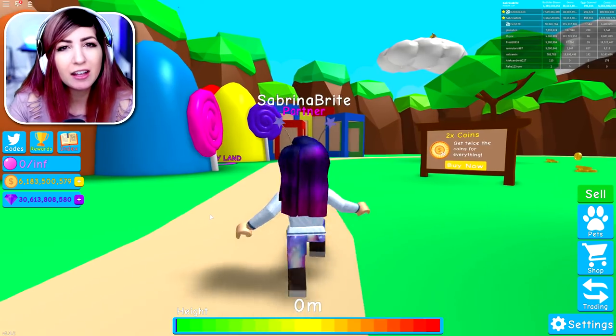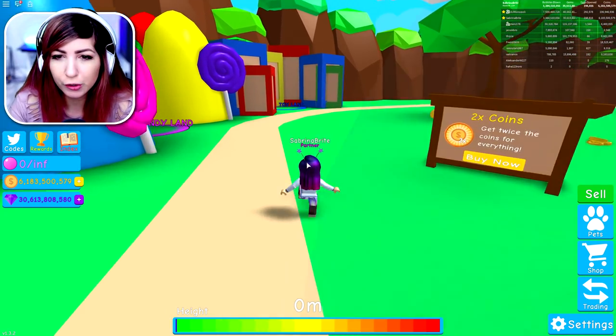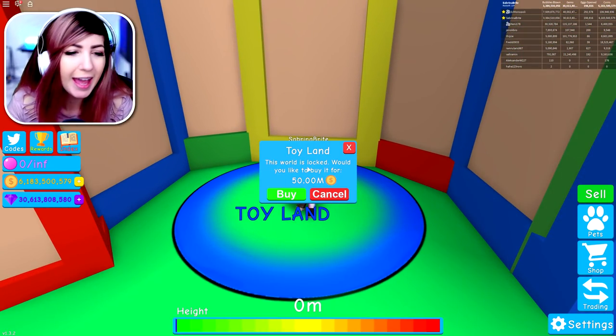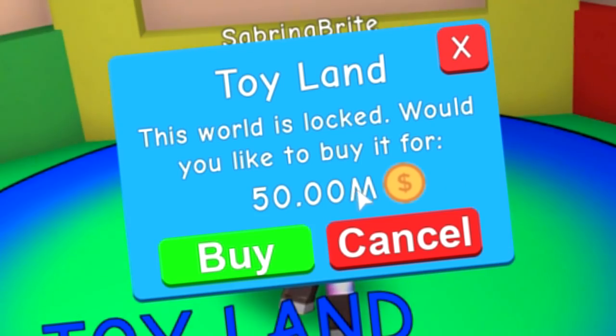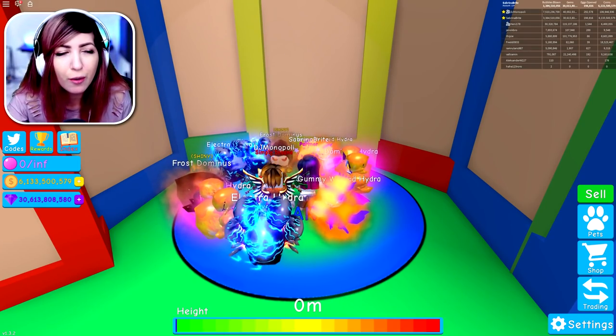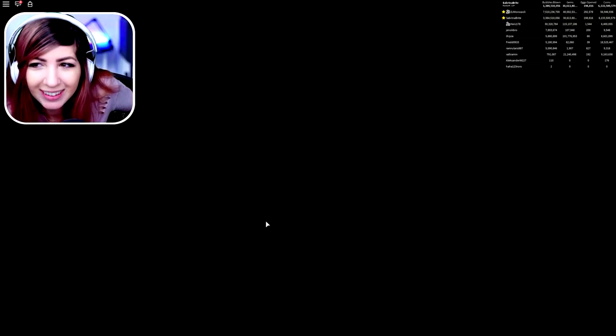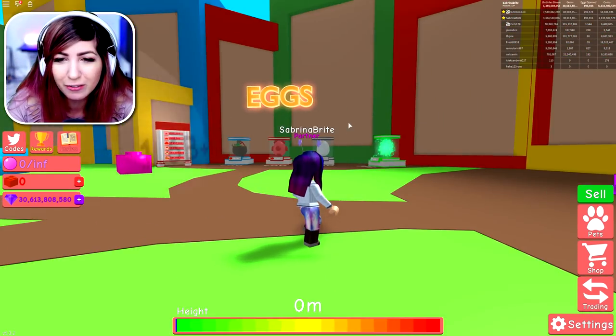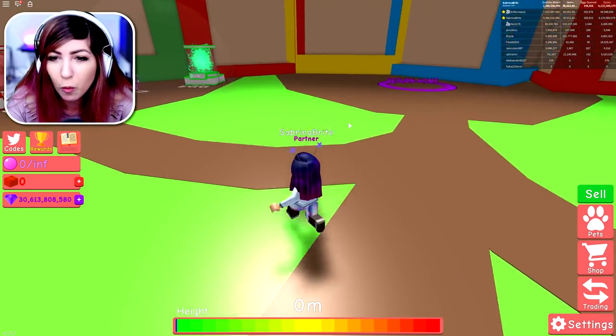Bubblegum Simulator has just released a Toyland World. Right over here next to Candyland, you can now enter into Toyland. The world is locked — would you like to buy it for 50 million coins? I guess so, even though I'm saving my coins up. Let's go! This is definitely way different looking than all of Bubblegum Simulator. That's awesome!